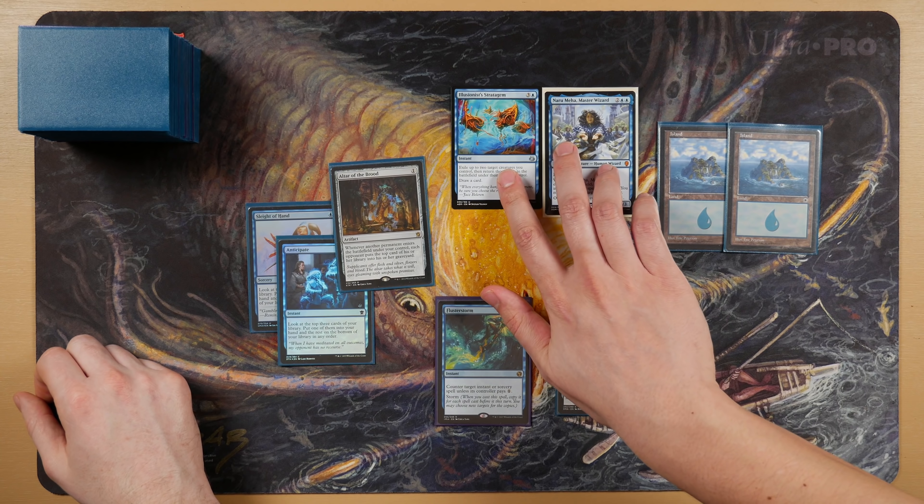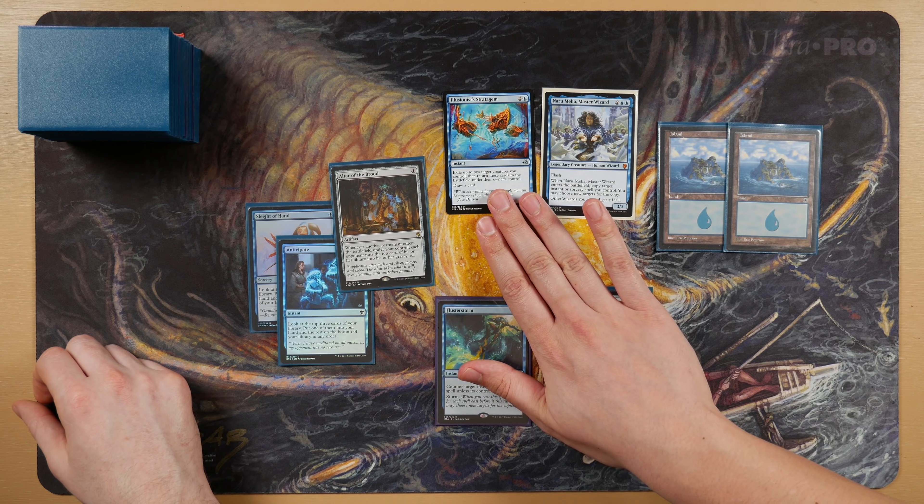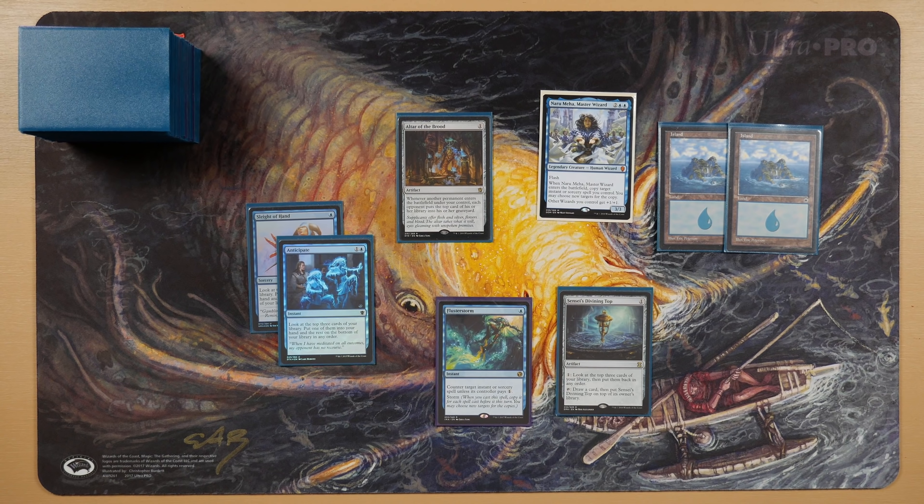This is obviously excluded in our list. We're not saying it's bad for your list — maybe your meta allows Stratagem as a potential strategy, but it is suboptimal. There are actually a lot of notable exclusions in this deck. The Brood offers what Stratagem doesn't — it lets us go off on five mana instead. You play this out early and people are going to allow it to hit the field.